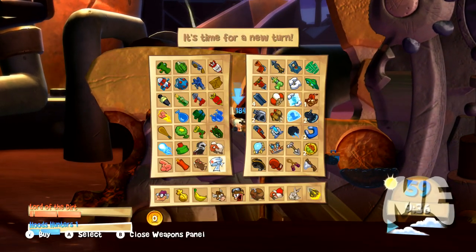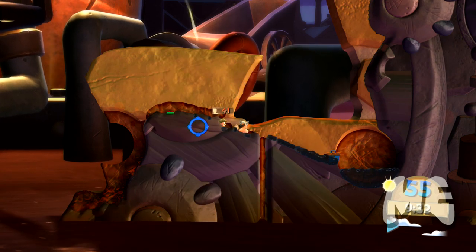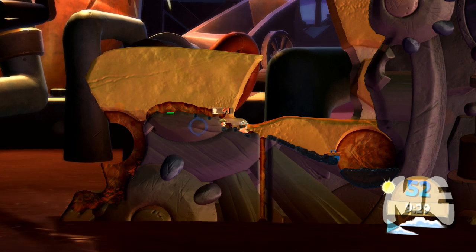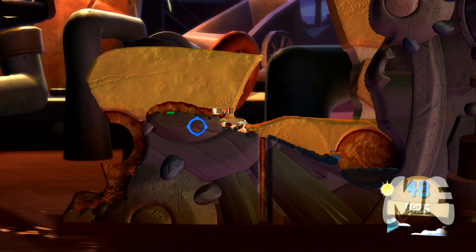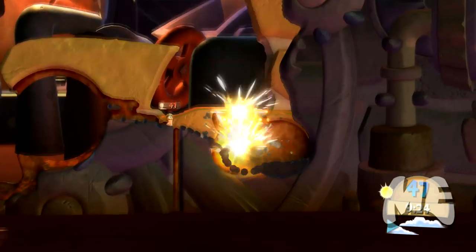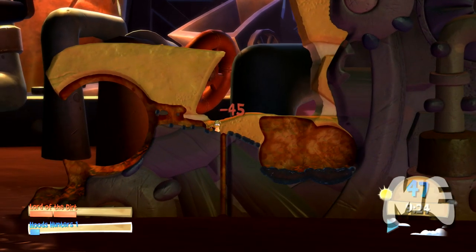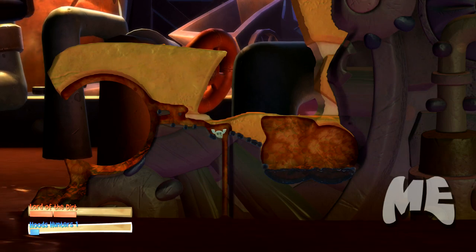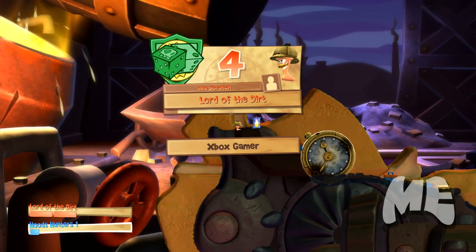The last one is my favorite — the kamikaze. You stand in front of somebody, aim it, and press A. You kill yourself but depending on the size of your worm you leave a pretty big blast radius and do quite a bit of damage, which makes sense since you're sacrificing a worm.